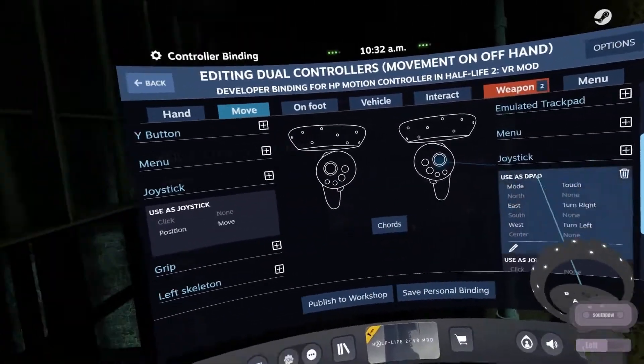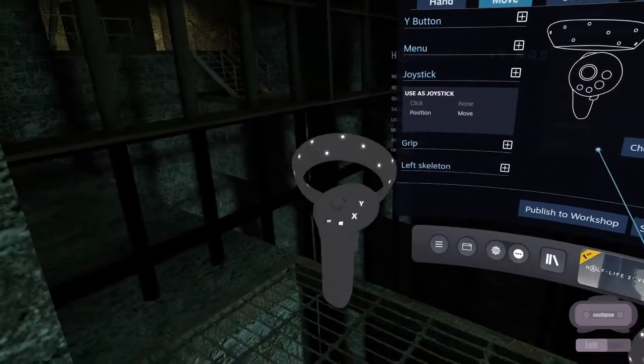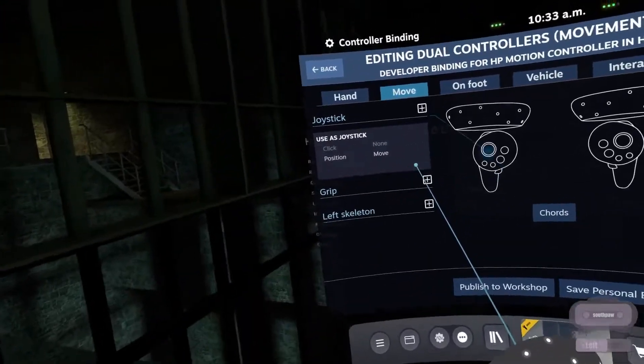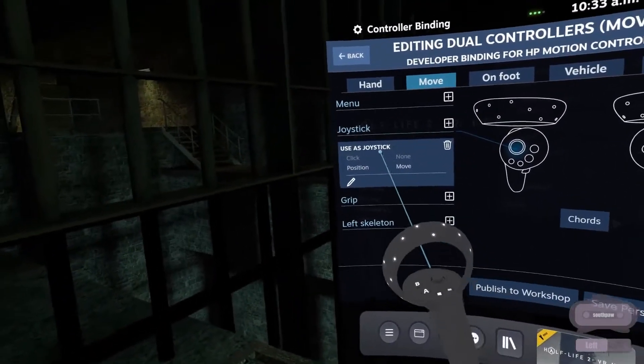Because if you don't change those things, then you can move with this hand, but every time you move forward you're gonna jump up, and every time you move back you're gonna crouch. So let's get this swapped over.